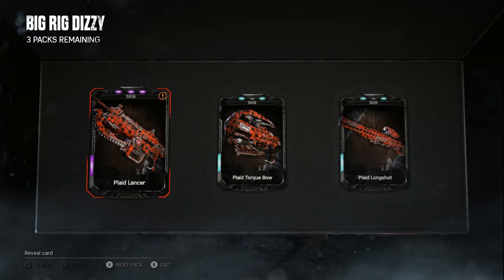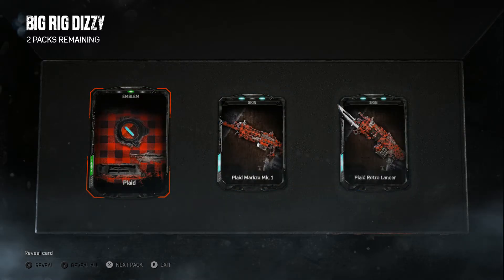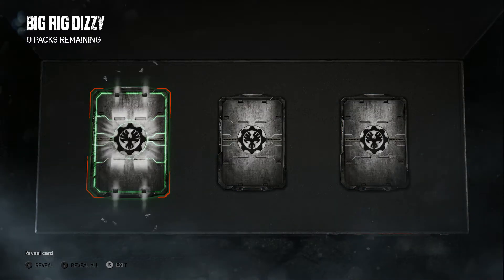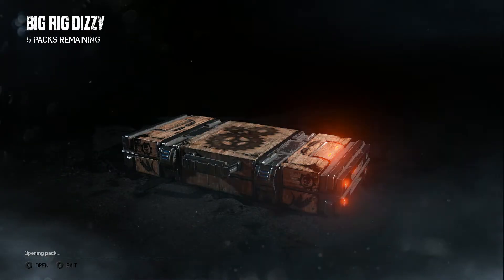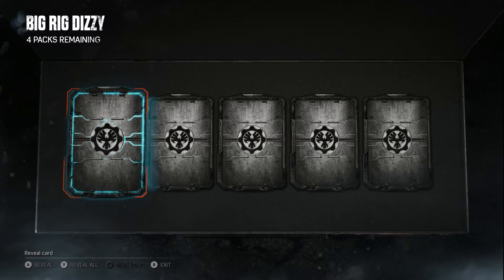It's pretty much your typical 400-credit pack — two rares and a common, and that common is normally an emblem. Looking at it now, that was two emblems in a row, and that's three emblems in a row. But I've done some statistics at the end, shown in a picture, just to help you make a decision on which packs to buy.